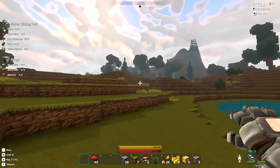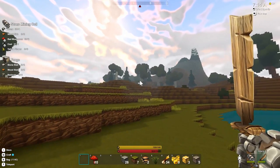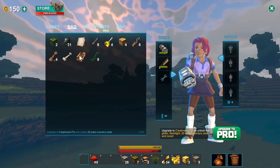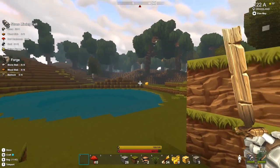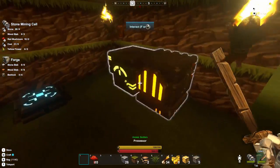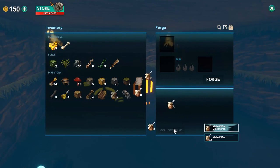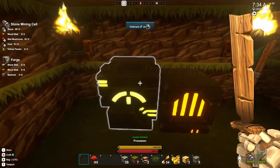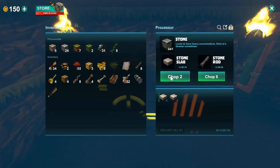And to get the nice stone I happen to know that I need beeswax. Now, do I have any beeswax on me? I don't — I need melted beeswax to be more specific. I think I put some in my furnace. Let's see. Ah yes, melted beeswax. And I can see there that I've got some stone. So if we go inside the processor here and just chop a couple up to see how it goes.